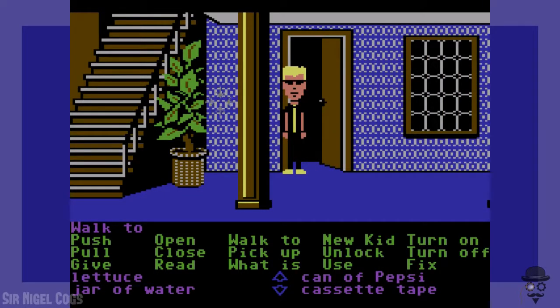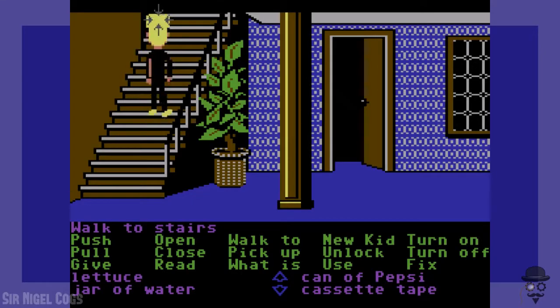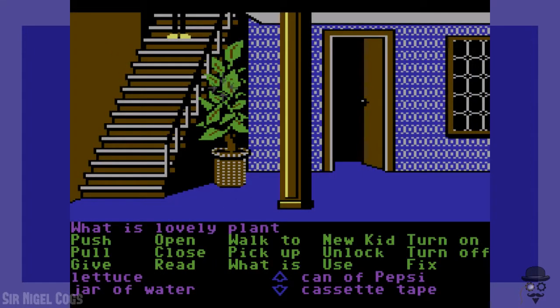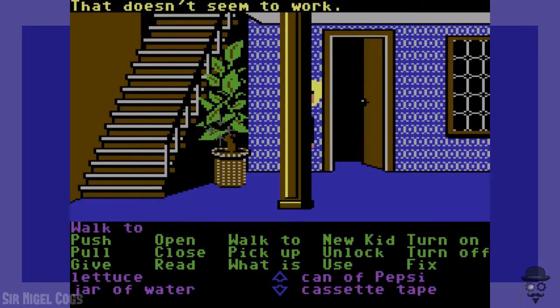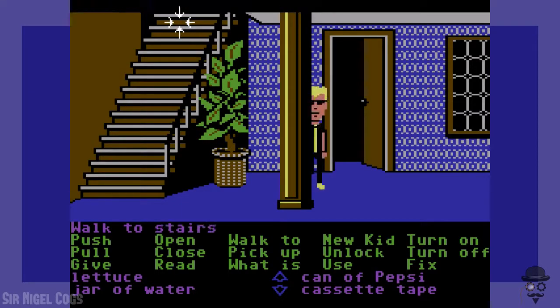Notice the green tentacle has disappeared. Up to the third level we go — we should say hi to the plant. Hello, plant! What is lovely plant? There's nothing to read on the lovely plant, but that's okay. Use lovely plant — that doesn't seem to work. Push lovely plant. Pull lovely plant. Can we use the water with the lovely plant? That doesn't seem to work at all. That's fine — we just had to say hello to the lovely plant and be friendly. Being friendly is good.